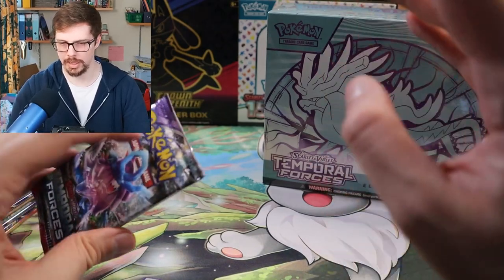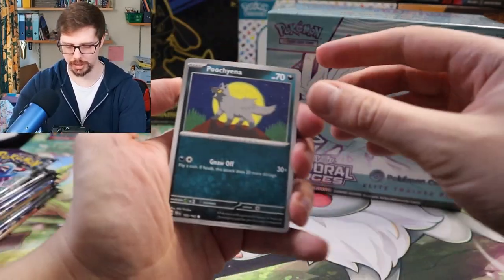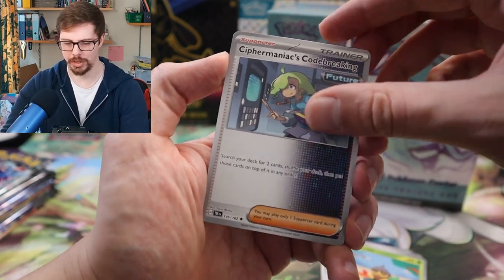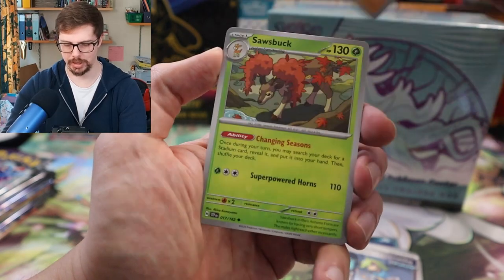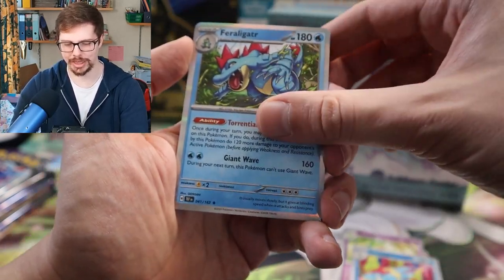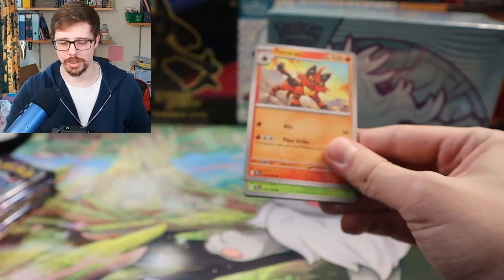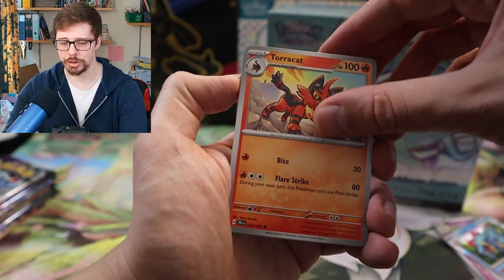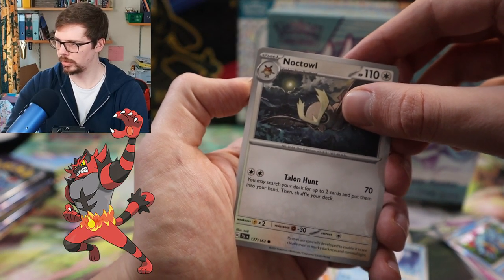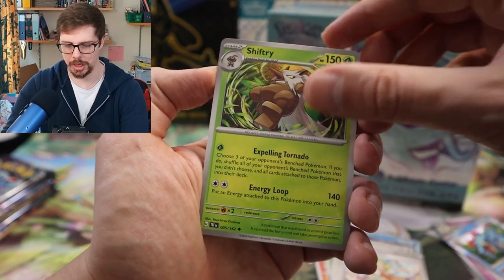Hopefully we open up some good stuff. Let's get rolling — can we get some amazing pulls in our first Temporal Forces opening on the channel? I've also got a booster box so there's more content coming. Here we go: Binding Mochi — a very good card. Source Book, first holo Dratini, first holo Crocodile... into a Feraligatr. Nothing from that one, it's okay. Feraligatr is also a deck, it might not be the best deck in the world but it might see some play. Troll Cat again — oh wow, what's the final evolution of that called? Anyway, here we go: Shiftry, Iron Jugulis.